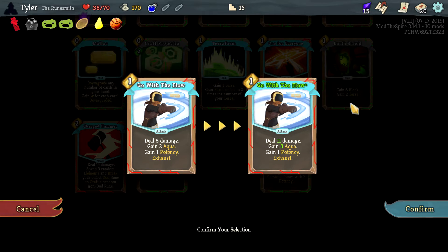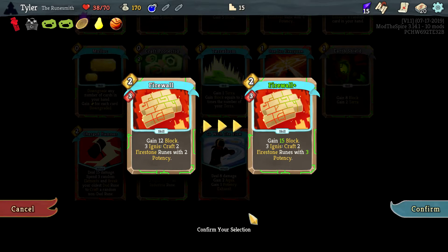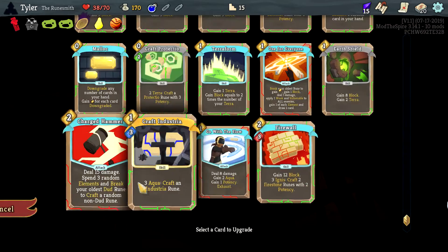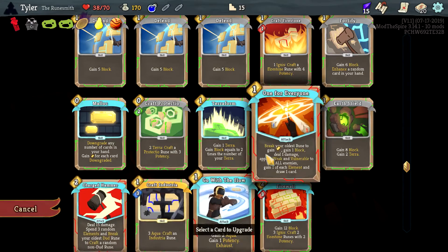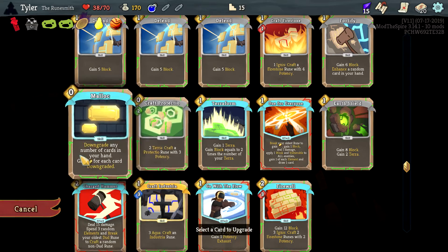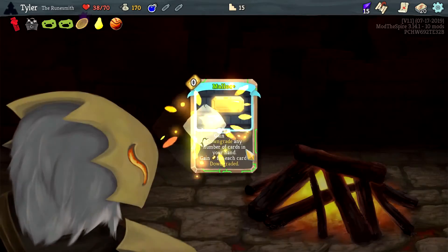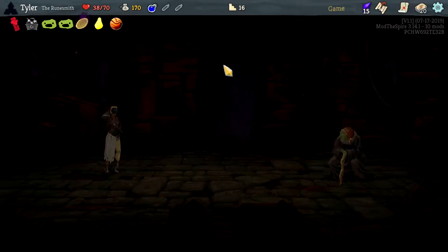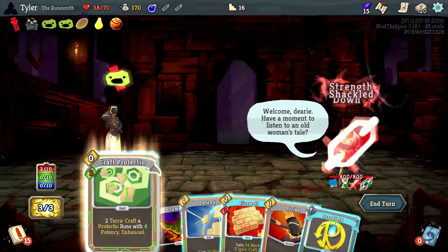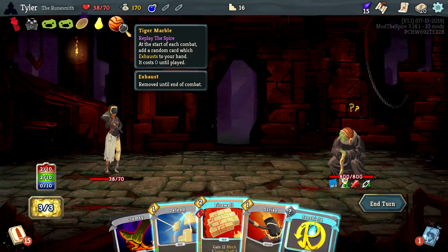I think the correct play might give us three Aqua which then allows us to get more. Maybe the correct play is actually to get to three potency or maybe this becomes zero cost. There's a lot of confusion going on. This becomes just a gain-energy card inherently — that's pretty good because I never play that card now, and that makes it actually useful. Wait, this came from Tiger Marble.